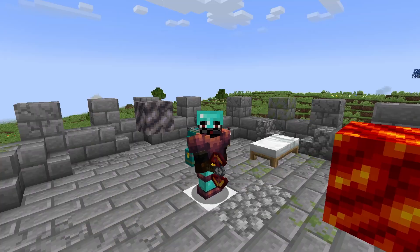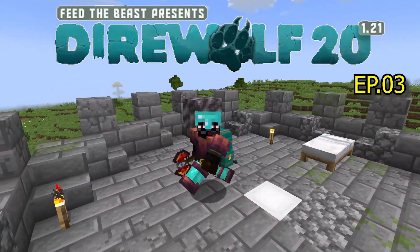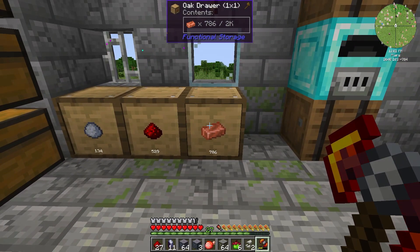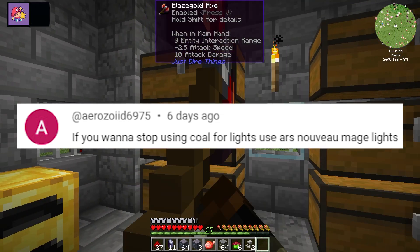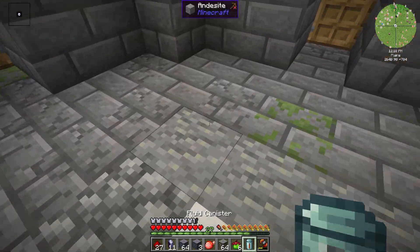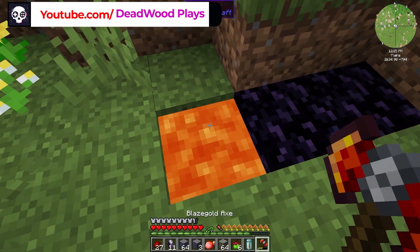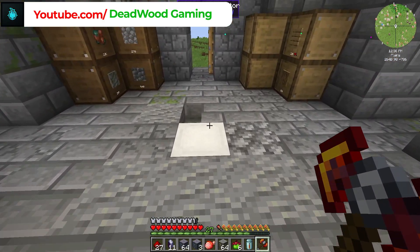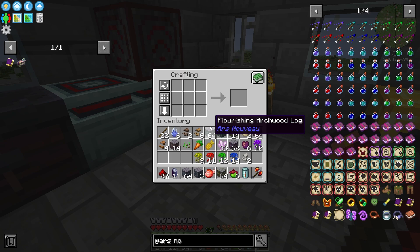What's going on everybody, Captain Ender Water here bringing you guys a new episode of Direwolf20 1.21 mod pack. Today we are checking out Ars Nouveau's new bull light source — a subscriber left a comment on the last video about it. Third episode in, we've got a lot of things done, so why not go ahead and try it out.